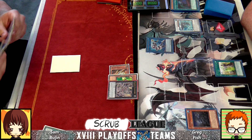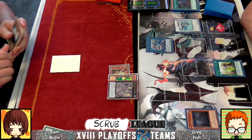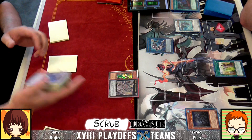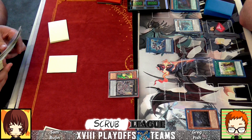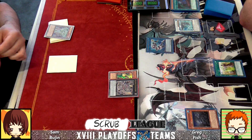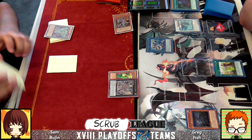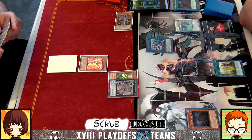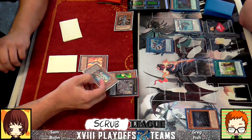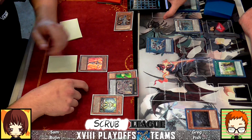Oh yeah you're right. That's pretty good. Another example of how links have changed the game — the position of play is so important. One wrong placement of a card could cost you the game. I'm in here roommate. Banished Mikazuchi — let's hit the whale, let's hit this Crane. Oh it's Honest. Oh my god.